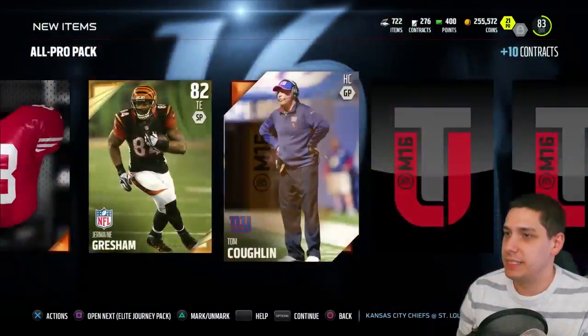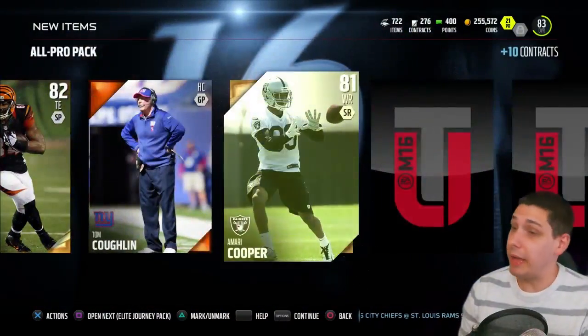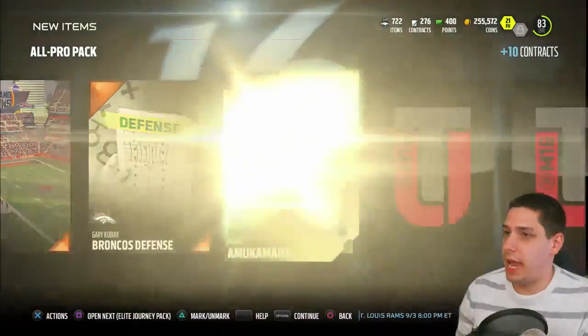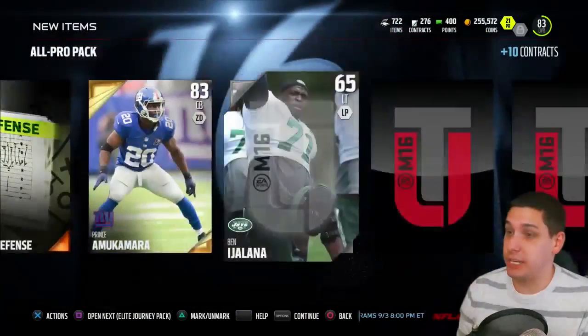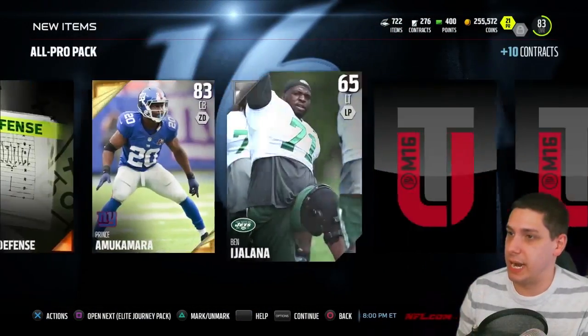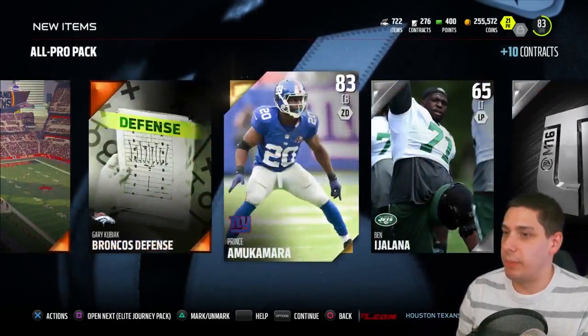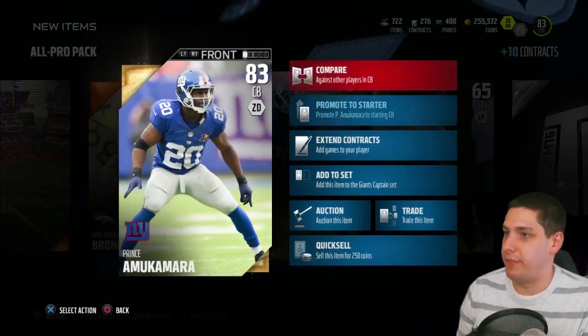Come on baby, give me something good. These all pro packs have not been good to me so far. Jermaine Gresham - not a good start. Amari Cooper, okay, I like Amari Cooper, not bad. And Prince Amukamara! That's actually gonna be a new starting cornerback for me. That's actually not a bad pull at all. We also get a silver badge.